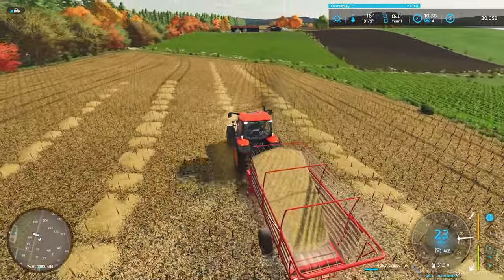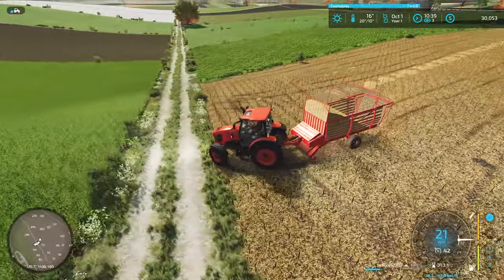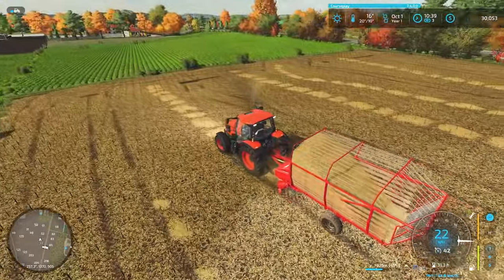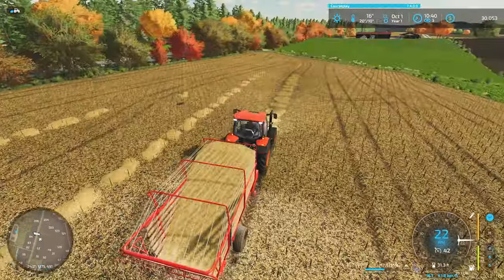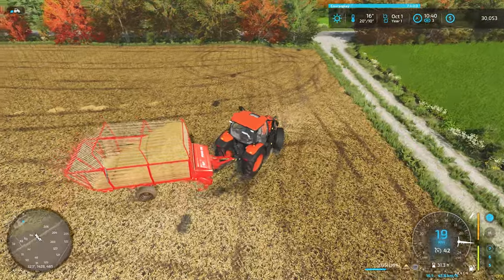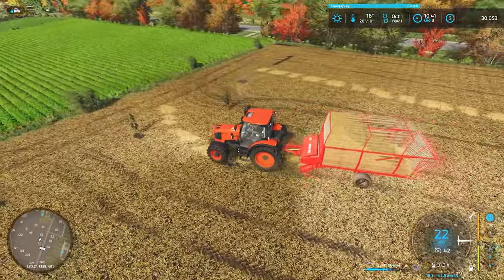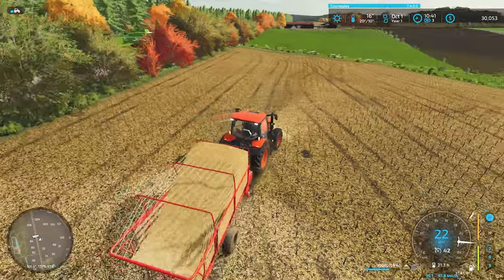We're over 30,000 liters now — I think it was worth it. Every 10,000 liters at max price is about $1,800, so that's roughly $5,000 — basically like doing a contract. If the contract only pays you $800 to $1,000, but you can make $300 extra on the harvest bonus from additional crops beyond what's required, combined with taking the straw off and selling it as silage or throwing it into the BGA for electricity — that's worth it.